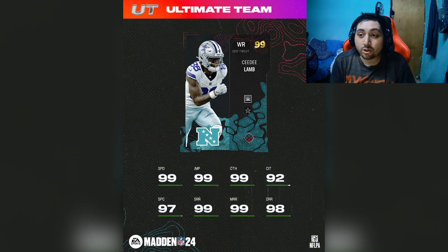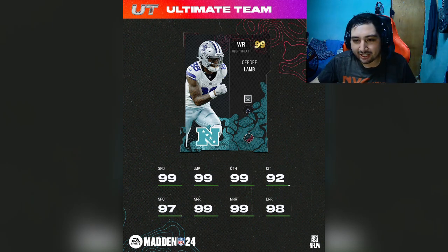That's it. I hope you guys enjoyed the video. Make sure to like down below and let me know what you think of these two cards. I think C.D. Lamb is probably the better one, because we've already got too many quarterbacks. I'll catch you guys next time.